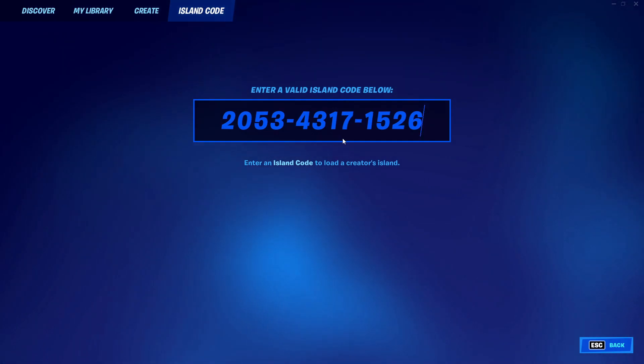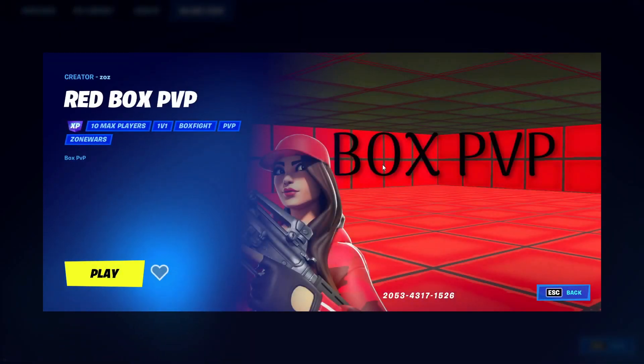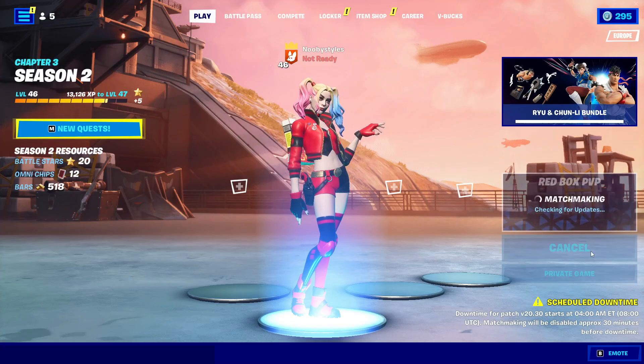As you can see, that's the code — type it in and press enter. This is the second map. Make sure the game is set to private again, then go ahead and press Play.